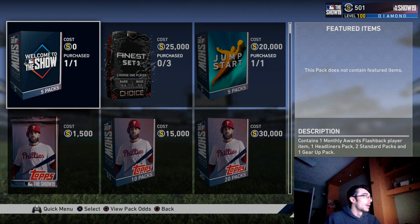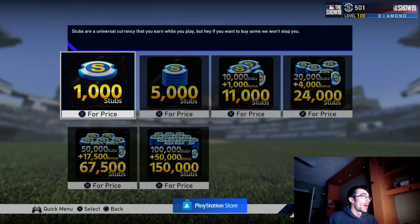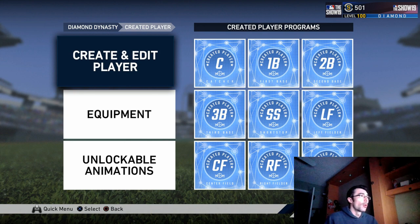MLB The Show 19 included more packs with a large variety in the store, and they also increased the pack odds. There were also more stub sales throughout MLB The Show 19 than in 18. I definitely think that's a bonus — it makes for a different market, causes some inflation, and adjusts prices, but it allows the player base more opportunity to get the players they want, whether by flipping cards on the market or purchasing stubs to buy cards straight up.